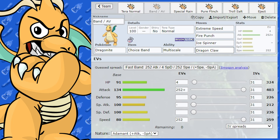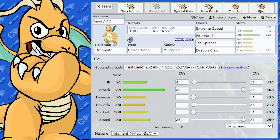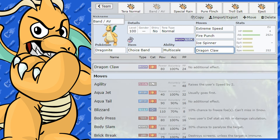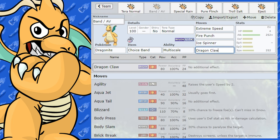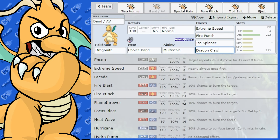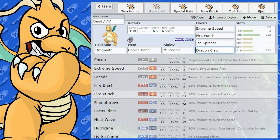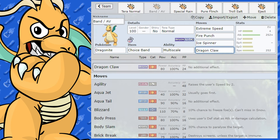Thunder Punch is another option if you're concerned about Water Pokémon. Moves like Aqua Jet aren't really worth running since they're very weak. Outrage isn't great either — if you want a Dragon move, just run Dragon Claw instead. These sets are very similar overall.